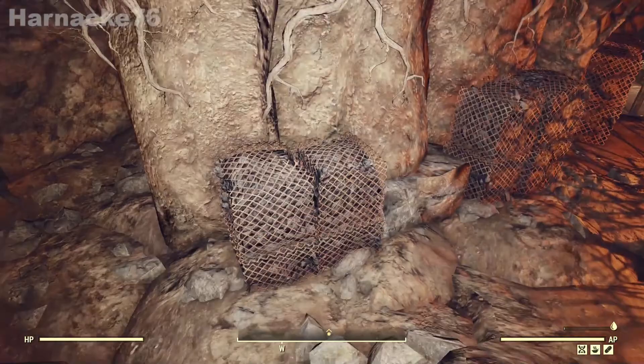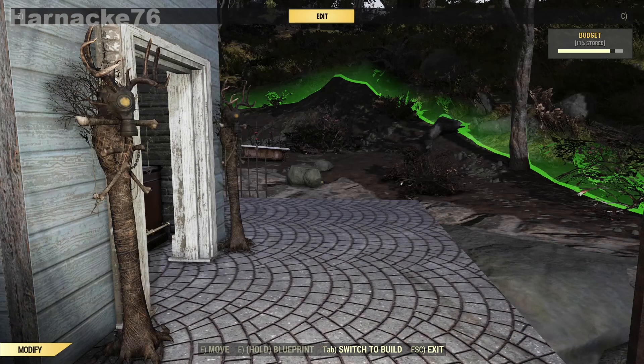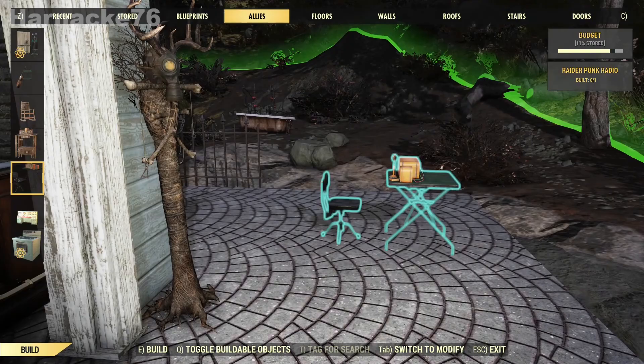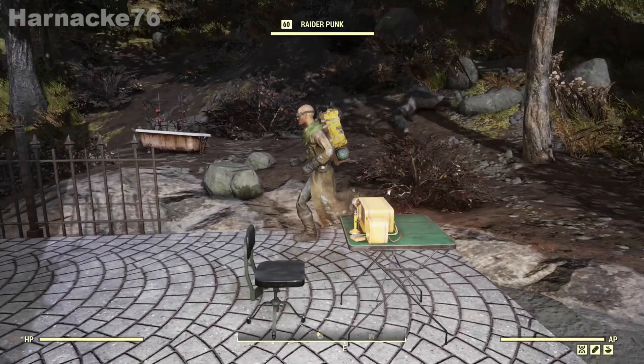Initiate conversation with him and, as long as your reputation and charisma is high enough, you'll be able to offer for him to come and live at your camp. At that point you'll get the ability to build his camp item, which is a radio and a table and chair. Build that at your camp and he will arrive — and you will have him as an ally. That's Raider Punk.